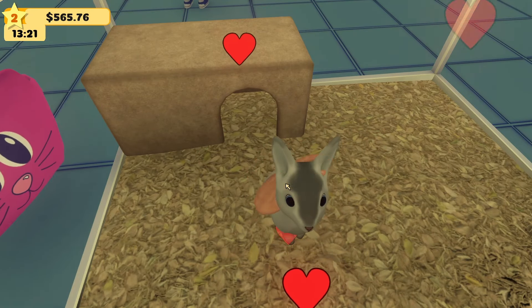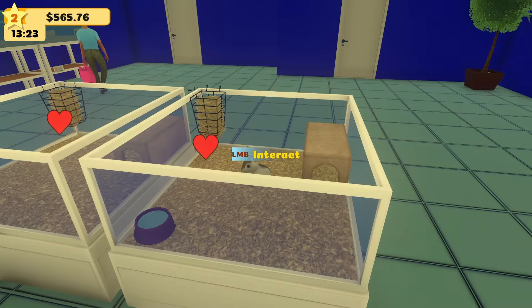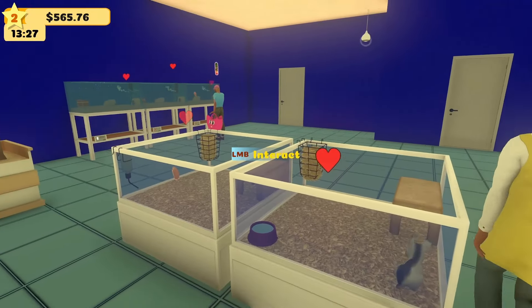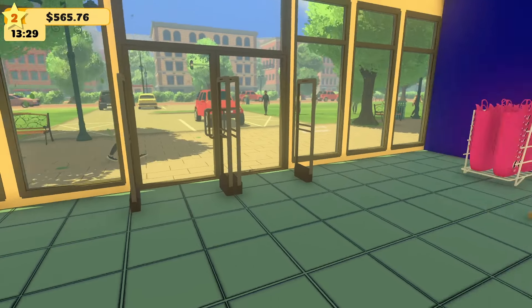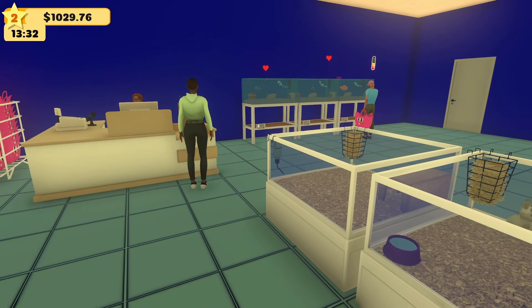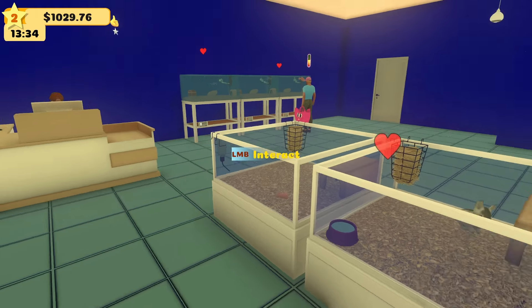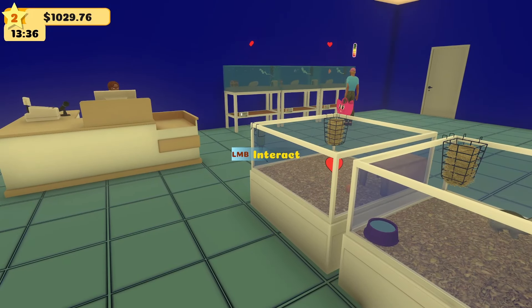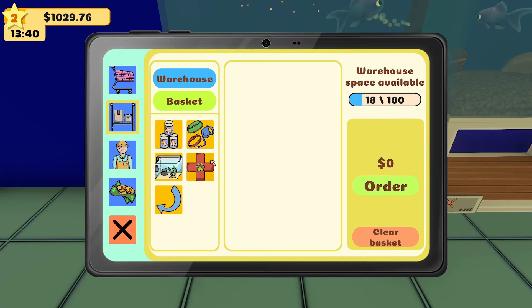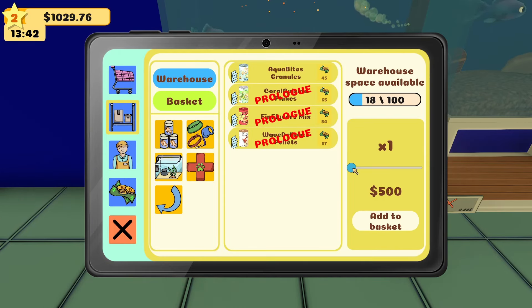Poor bunny-chinchilla — let's get you cleaned up, make your life better. We've got to get someone to buy you because you're worth a lot of money. I love you, but I've got to get you out the door so I can turn you into another one — capitalism at its finest. All the scooping — get that taken care of. We'll give you a quick pat because you are cute. All the hearts! I've only got $565 — that's not a lot of money. Please buy some fish, please buy a hamster, please buy a rabbit — just buy one of our animals!